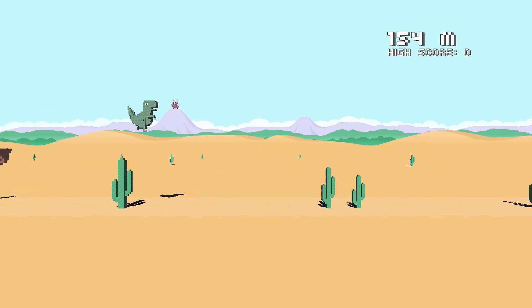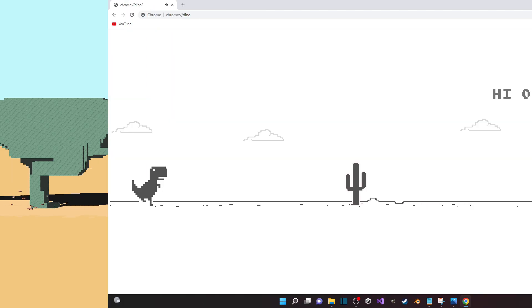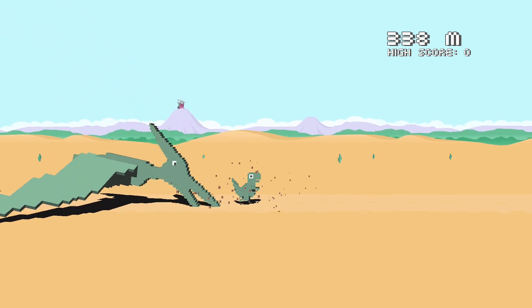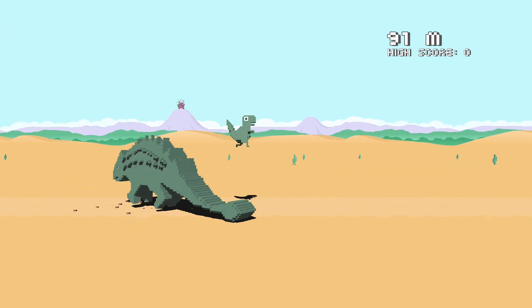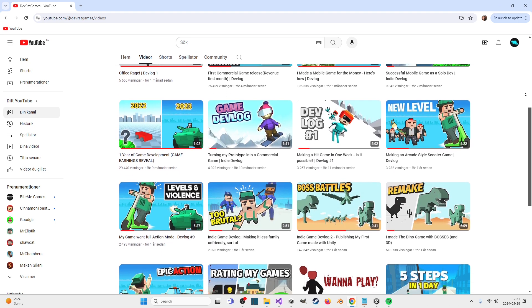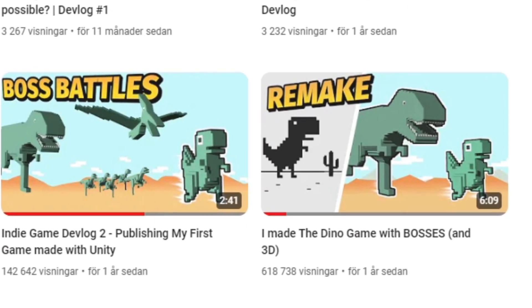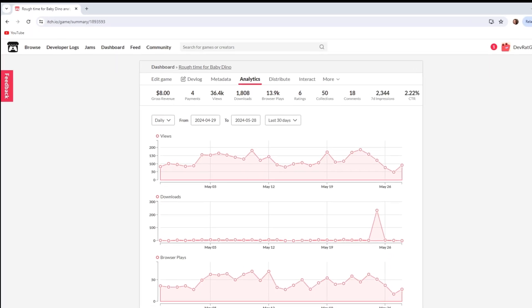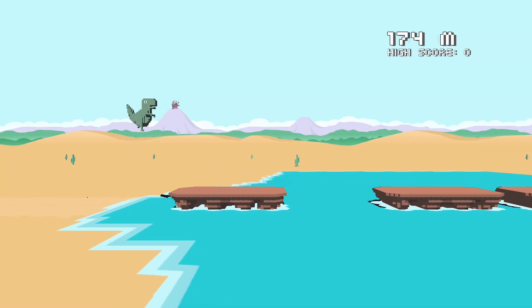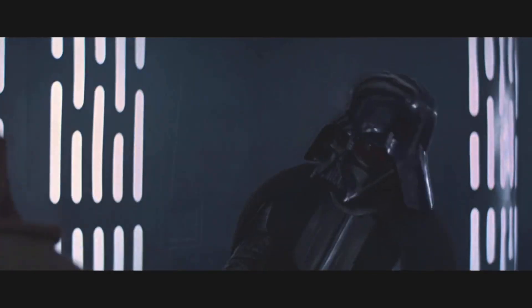A while ago I did a remake of one of the most popular games in the world, the Chrome Dino game. Apart from the mandatory cactus obstacles, I also added bosses to spice it up a bit, and the video did surprisingly well. With more than 700,000 views across two videos and almost 16,000 plays on itch.io, it's time to wrap this project up once and for all — because like all legendary sagas, there has to be a trilogy.